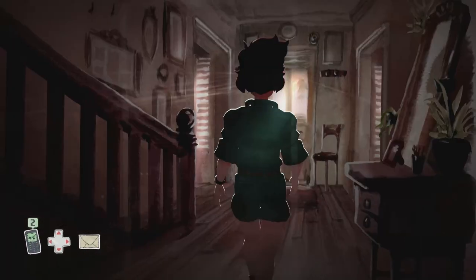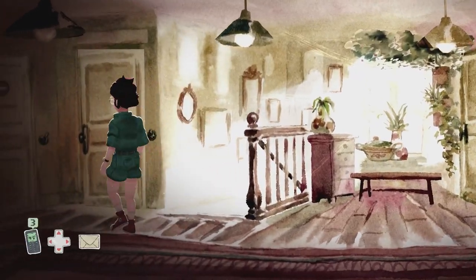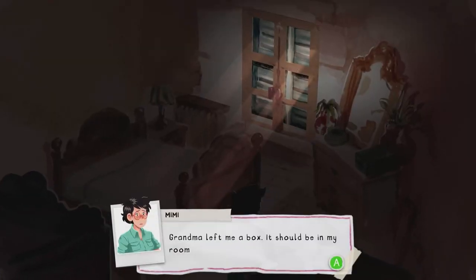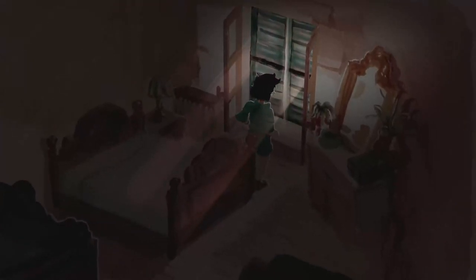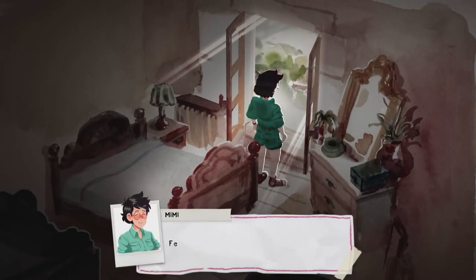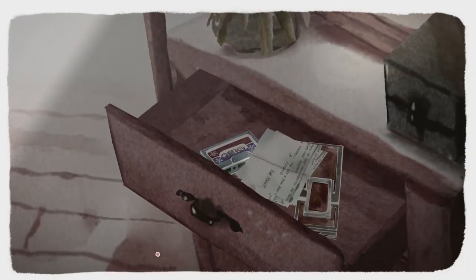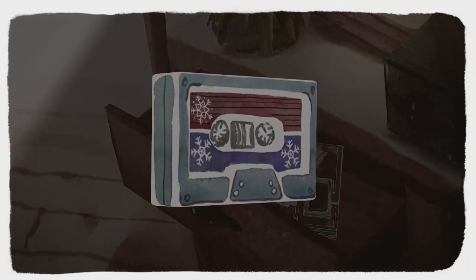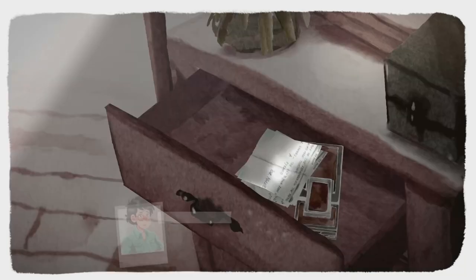Now we're going to go upstairs and into our room. We're going to open up the windows and the shutters to get some light in here. Then we can interact with the chest of drawers. Open the first drawer and then interact with the cassette tape — this will be the first of 14 tapes that we need for an achievement.